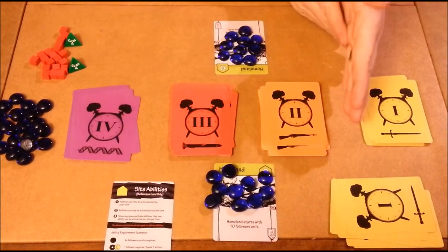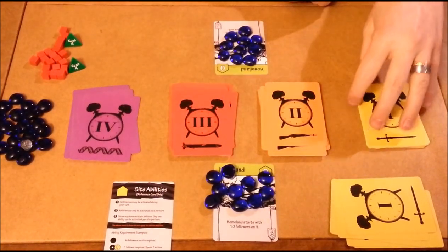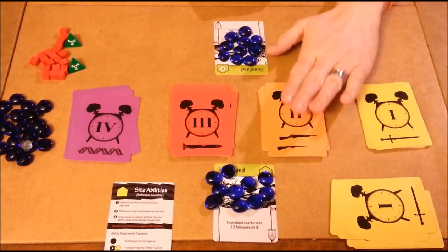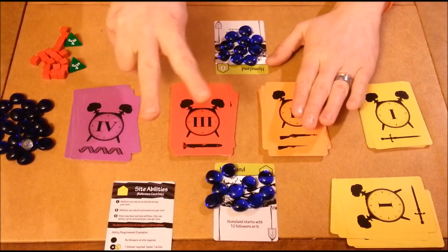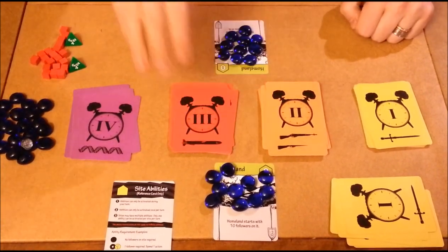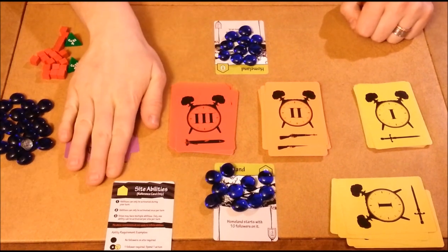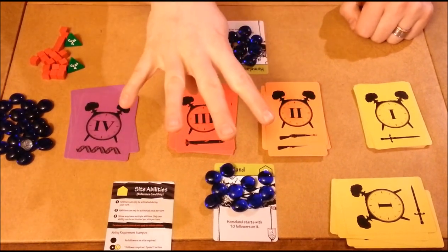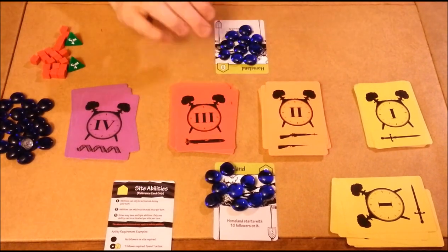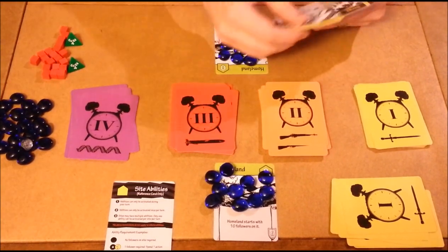Finally, you can upgrade to the next time period. This is not a one-action cost — to upgrade to level two you spend two actions; level three costs three actions; level four costs four actions. You only have three actions, but there will be cards that give you more actions. Let's go through a quick mock hand so you can see how it works.